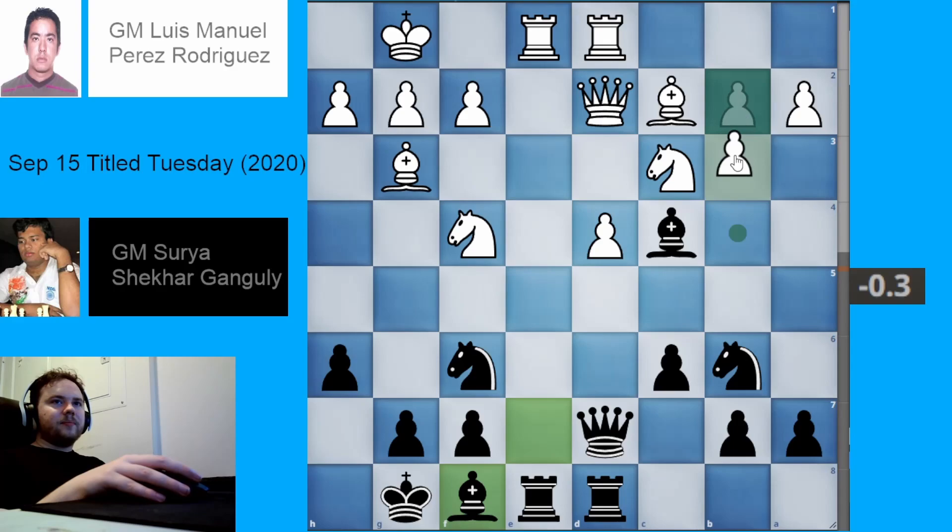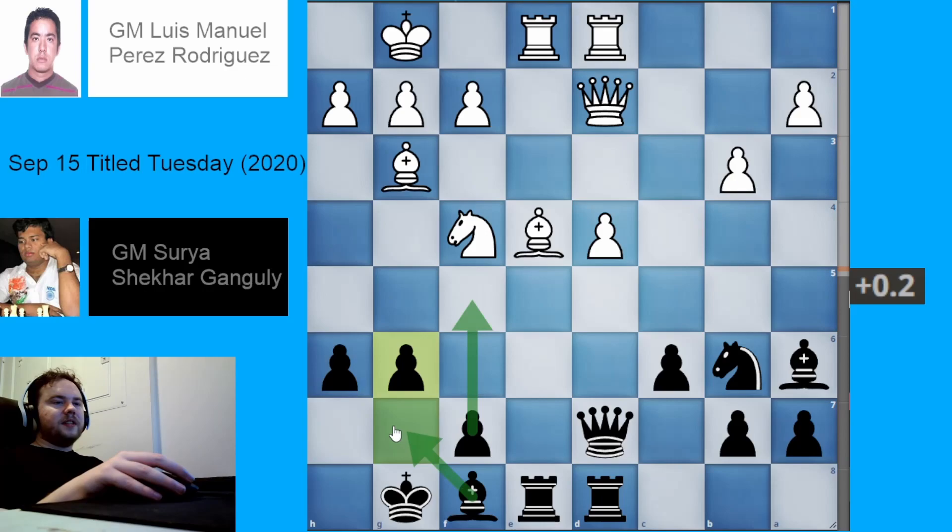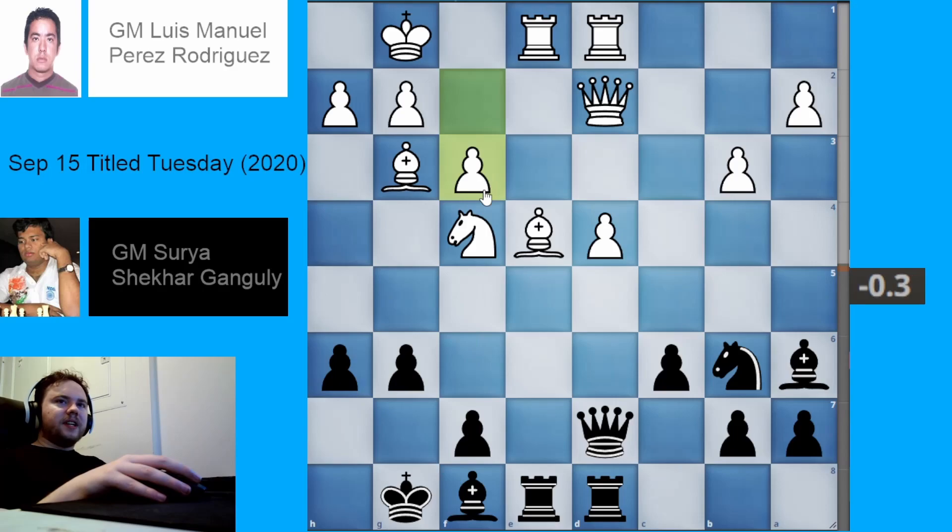White played pawn to b3, questioning the bishop, and black answered by saying the purpose of this bishop is to occupy this nice diagonal and help restrict white's pieces. White plays knight e4, and I feel this trade is actually fairly good for black, as black now has the move pawn to g6 — preparing both bishop g7, which brings that bishop back into the game, and also pawn to f5, which was not possible before with the knight in the way. So I think this trade mostly benefited black.